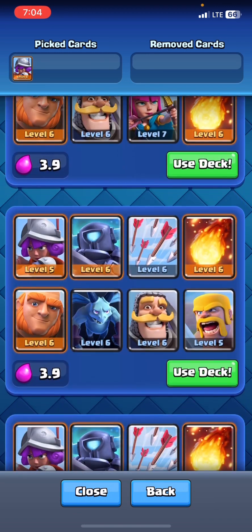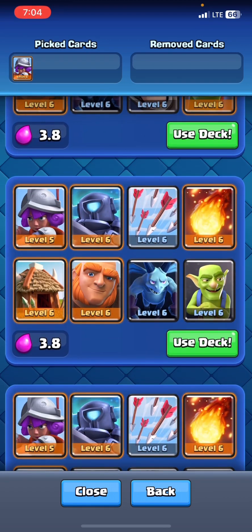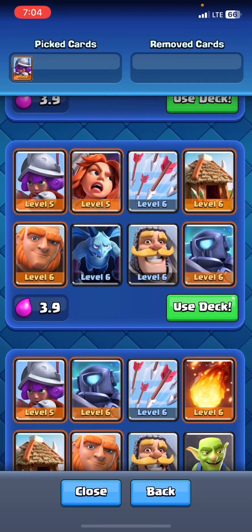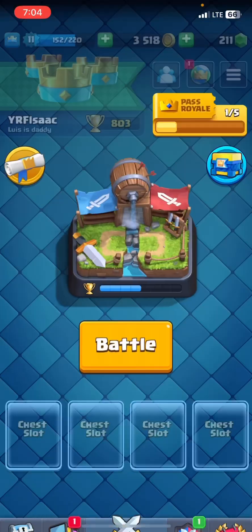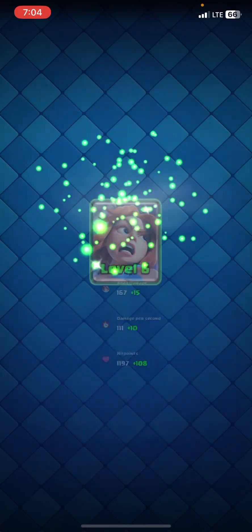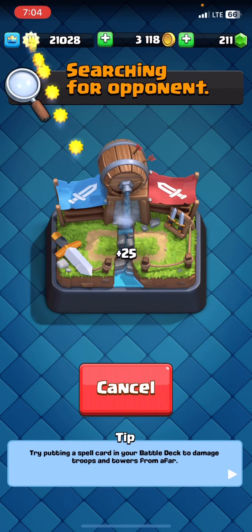Explore. What kind of decks can we get? Let's see — let's use something with a valkyrie. That would be interesting. Let's do that. This is the deck we're using, boys. Let me upgrade my valkyrie really quick. Alright, this is the deck we're using. Let's see if we can catch any wins with this deck.